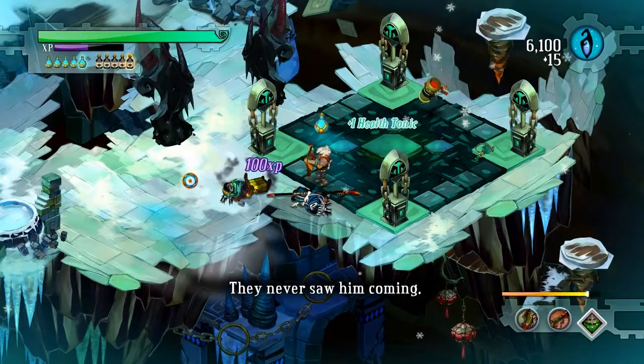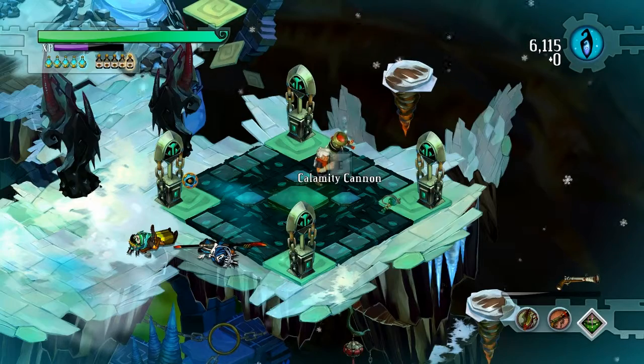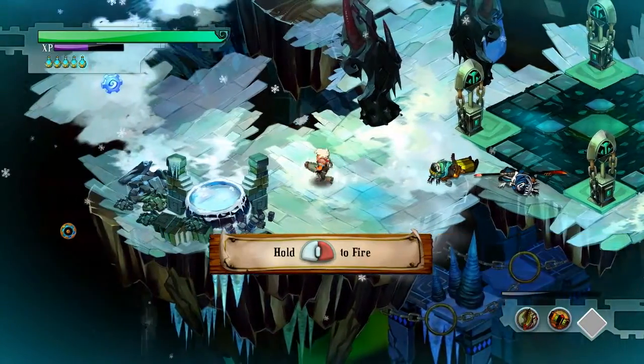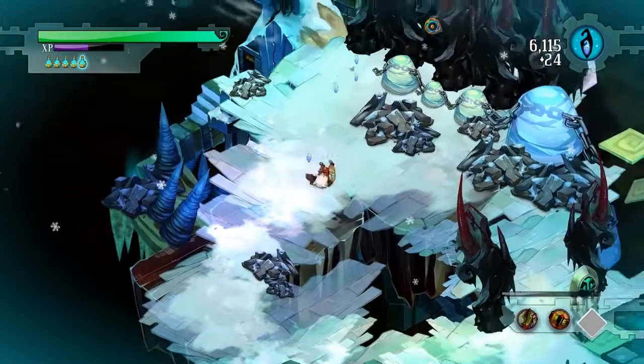They never saw him coming. Alright, say goodbye to the Scrap Musket and hello to the Calamity Cannon. He gets his hands on the care package I sent him. The Calamity Cannon is the final weapon in the game. And man, it is quite the weapon.